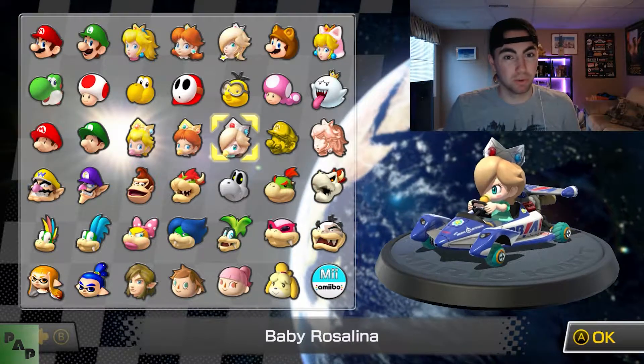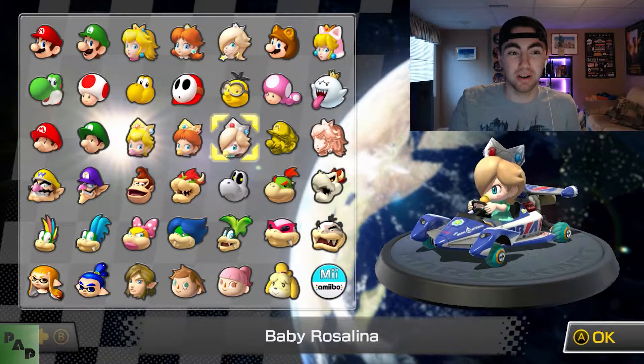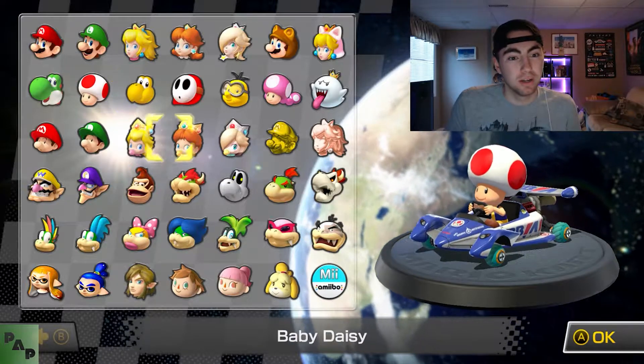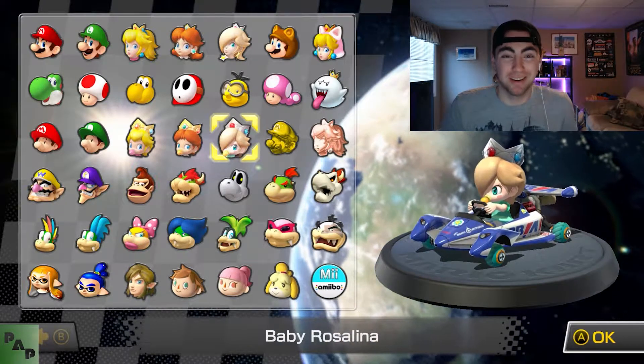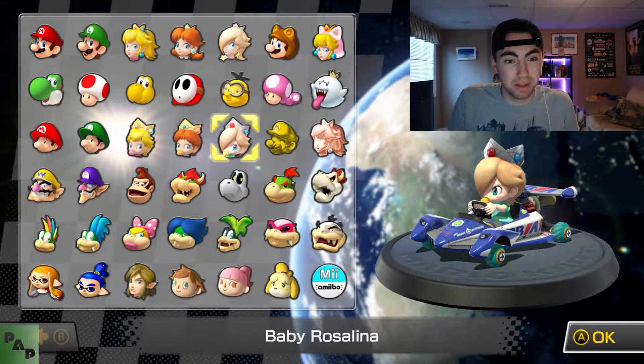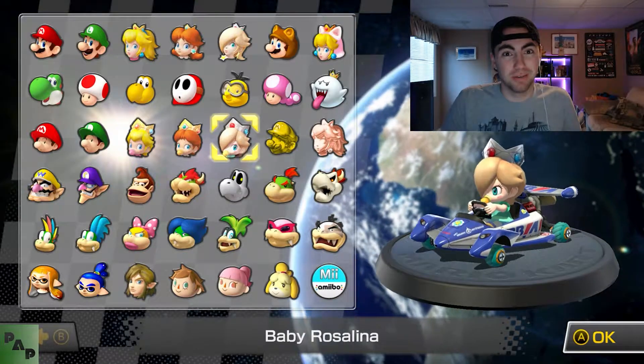If you ever used this back in the day with the Wii, everyone was a fan of the Wii wheel because no one knew how to drive — it just kind of made it really fun. And then you graduate to this and it sucks. So without further ado, I guess we'll see who we're using today. We're using the homie Baby Rosalina — a request from the last video or two videos ago — same car as the homie Toad. Nothing really to say about her. I mean, she's a baby. I think she's a princess. I don't know where she came from, but she's in the game.